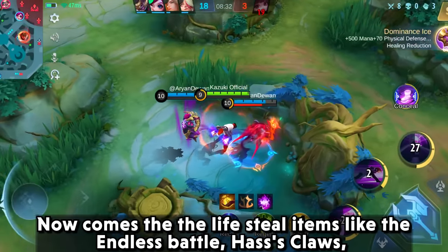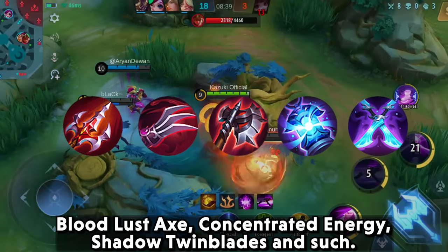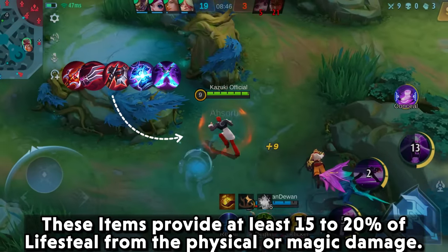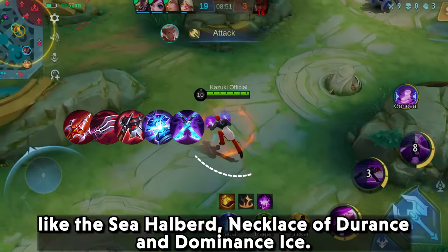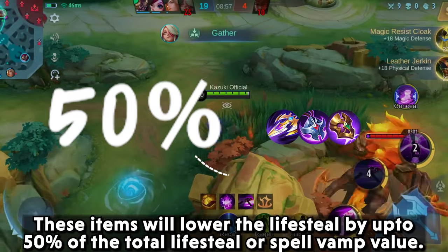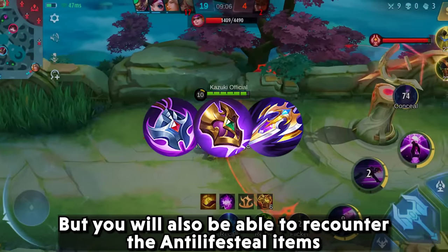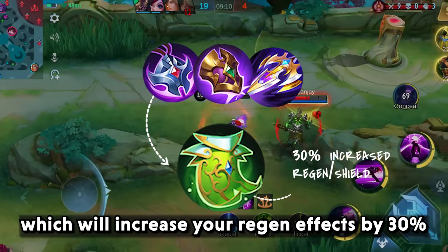Now comes the lifesteal items like Endless Battle, Haas's Claws, Bloodlust Axe, Concentrated Energy, Shadow Twinblades, and such. These items provide at least 15-20% lifesteal from physical or magic damage. You will be able to counter those with anti-lifesteal items like Sea Halberd, Necklace of Durance, and Dominance Ice. These items lower the lifesteal by up to 50% of the total lifesteal or spell vamp value. But you can also re-counter anti-lifesteal items with the help of Oracle, which increases your regen effects by 30%.